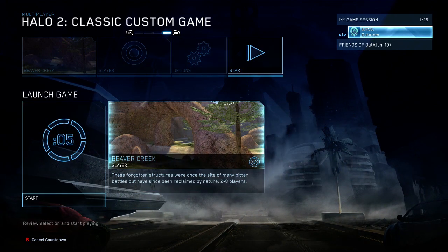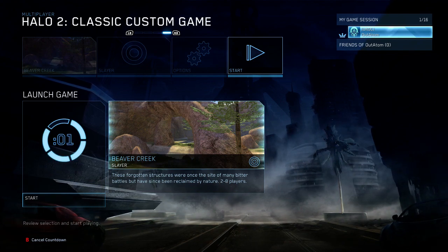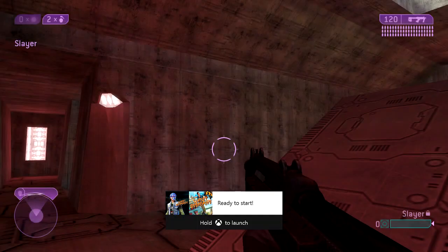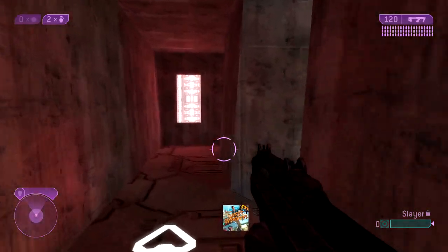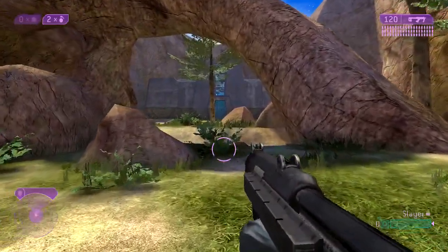The first one we're going for is Why Am I Here. We're going to load up Beaver Creek, a very notorious map from Halo 2. Once we get into this match, from Red Base we're going to go to Blue Base, and on the left side there's going to be a ramp where the sniper rifle spawns.